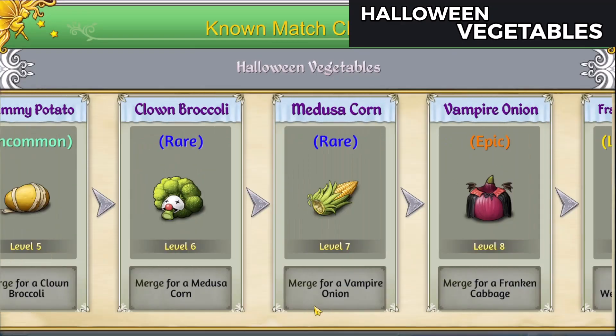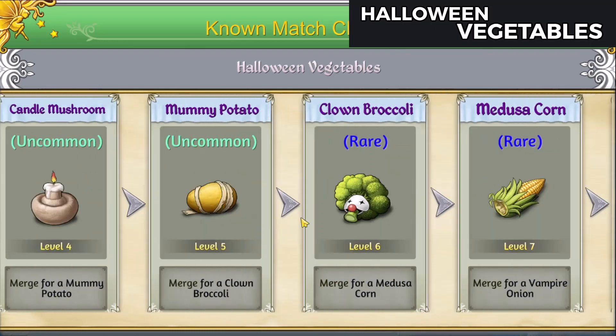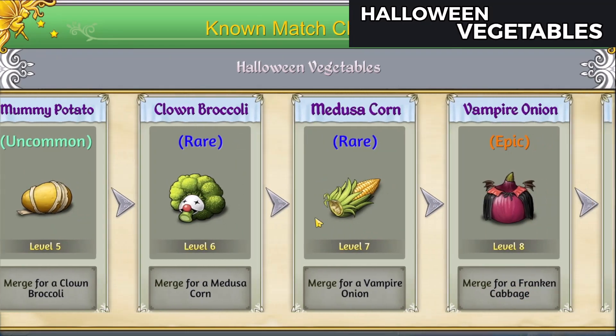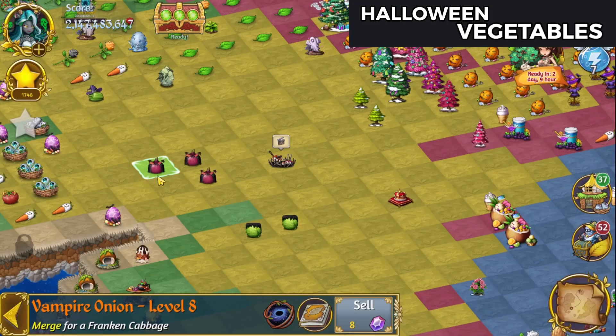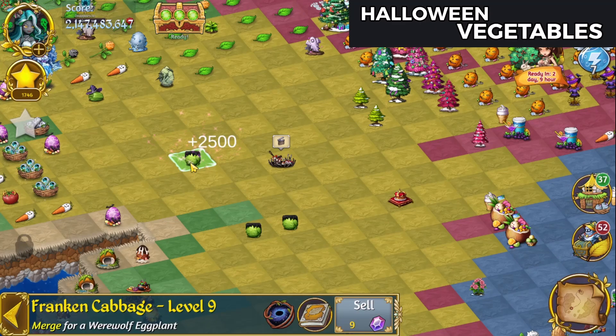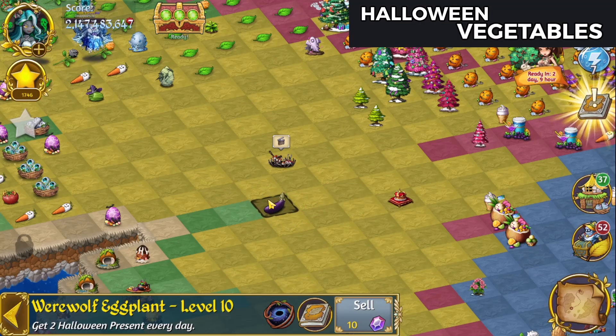So here's the vegetables. It's the same as the point items were in the event itself — everything from the carrot all the way up to what will be the eggplant. I'm gonna do a three merge with these vampire onions and three merge the franken cabbages, and there is the werewolf eggplant.